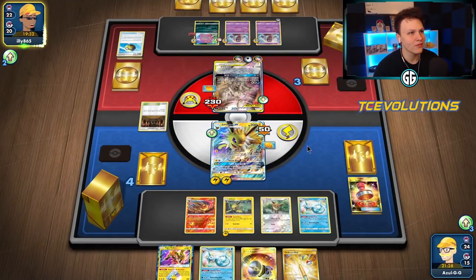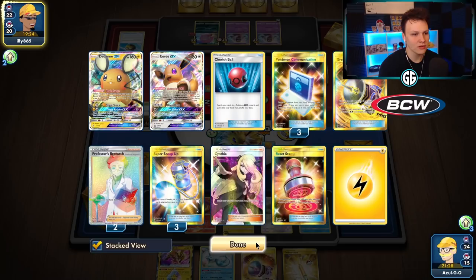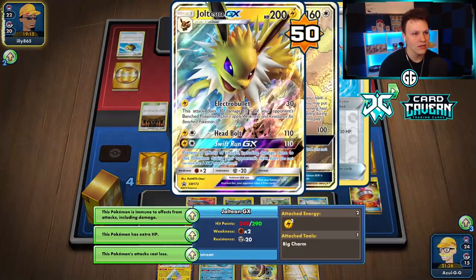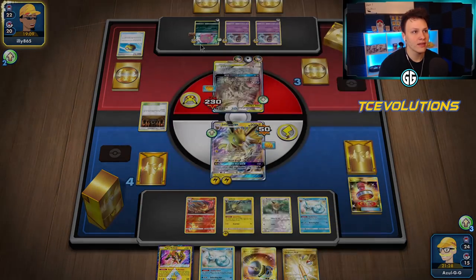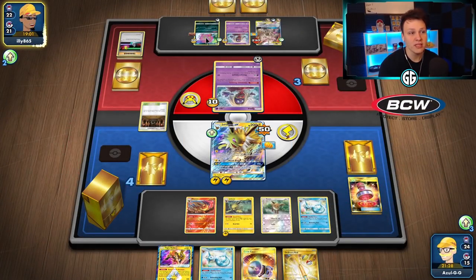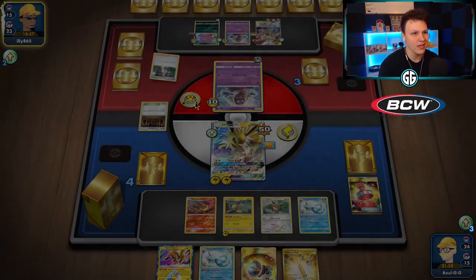Swift Run GX hits decently hard — not as hard as we wanted, but we're in an okay spot. We need E Powers — just need E Powers. What we can do is once they send up the Spirit Tomb this turn, we could Great Catcher it back to the active and use Electro Bullet. Knock out Spirit Tomb, or knock out this and snipe the Spirit Tomb as they do more damage to their own Spirit Tomb. Looks like they might be sacrificing this Jynx, but the damage can't stay there — I'll just Electro Bullet snipe the Spirit Tomb again.